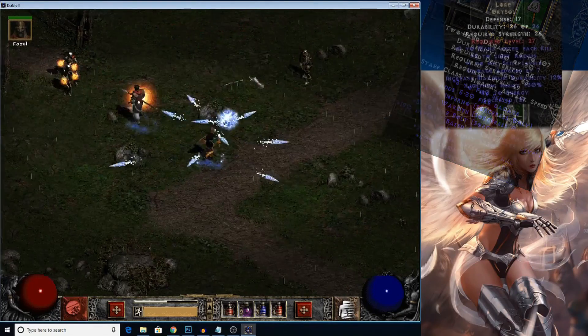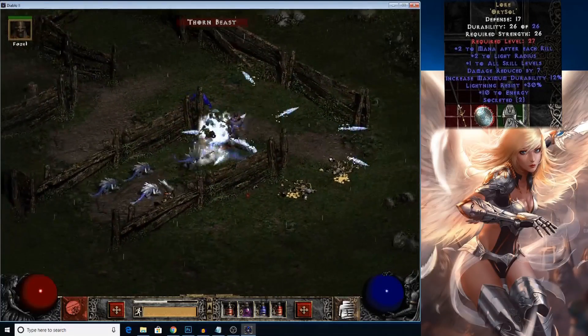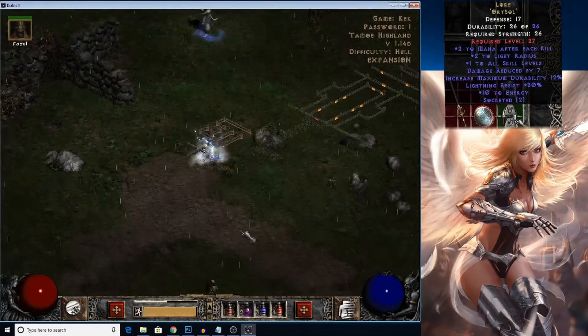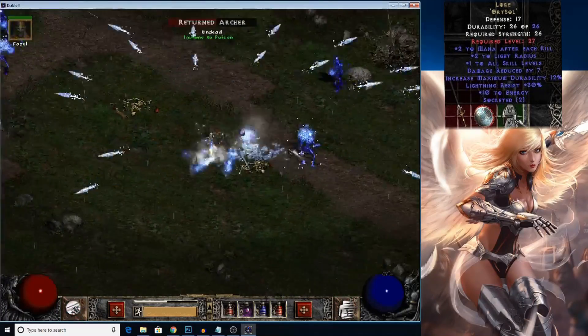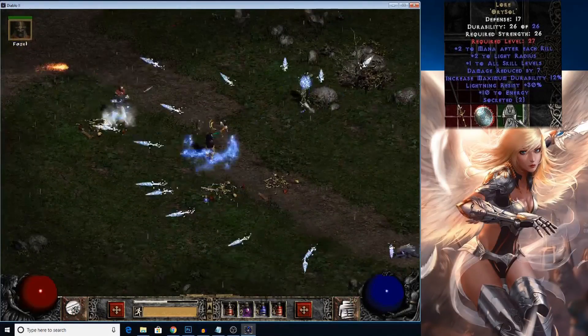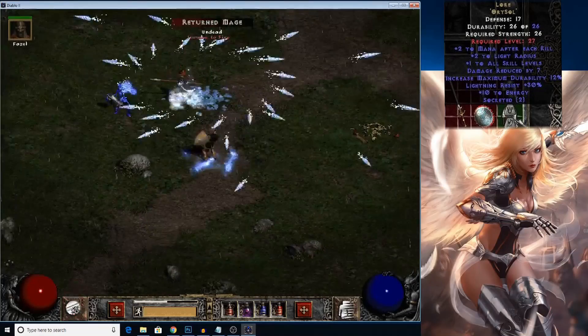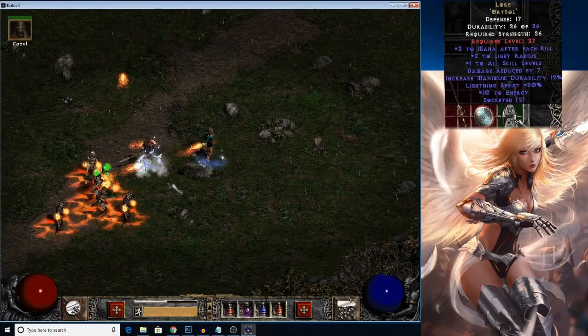Lore is an awesome Helm, and I make this thing all the time early on in the Ladder Season. It takes an Ort Sal Rune, and it gives 1 to All Skills and 2 mana per kill, and some other nifty mods. The 1 to All Skills is great to have so early on in the game, and the mana per kill really adds up and saves you from chugging blue pots continually.